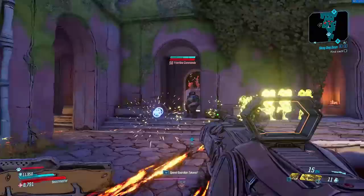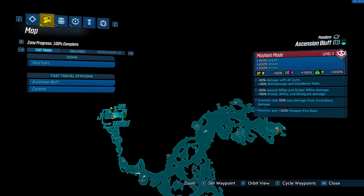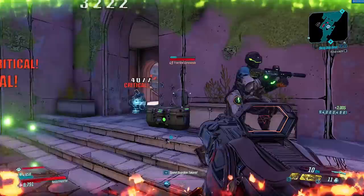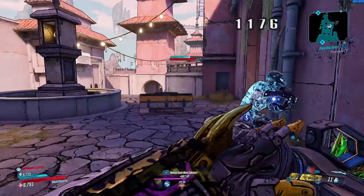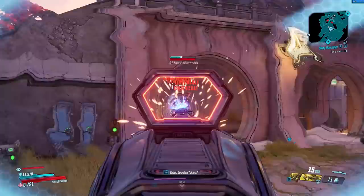Next up, we have the Mindkiller, another legendary weapon you can get early on in the game. It's a legendary shotgun manufactured by Malewan, and you can find this off Mouthpiece, the first boss fight you will come across. It is a pretty good shotgun to use in the early stages, but a level 50 variant on Mayhem 3 and Mayhem 4 does not do well compared to other shotguns. The weapon has very unique effects — hipfire shots shoot 9 pellets in a circle with one in the middle.